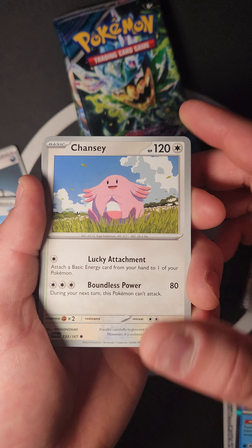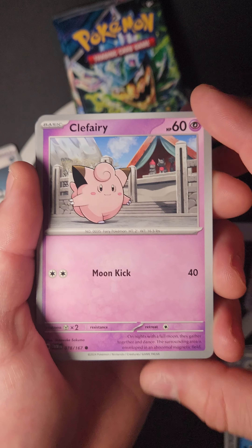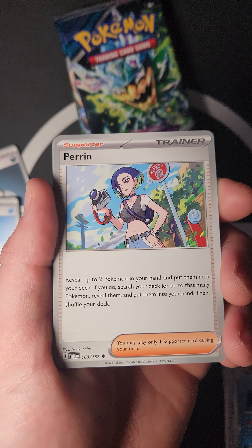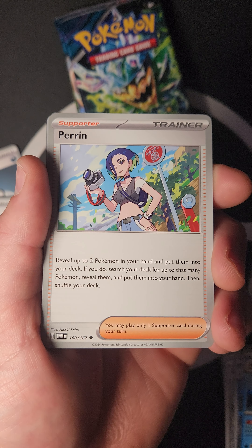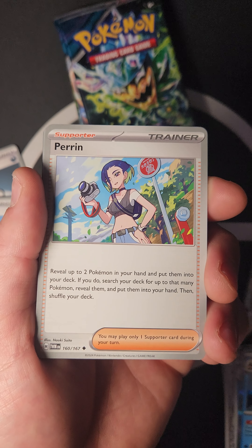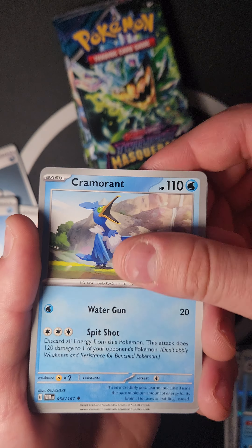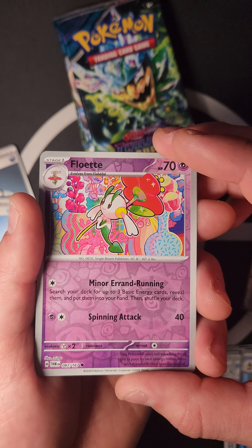We got Chansey — Blissey is going to be really good from this set! Spheal being cute. A new Supporter, Pairing: reveal up to two Pokémon in your hand and put them into your deck; if you do, search your deck for up to that many Pokémon, reveal them, and put them in your hand, then shuffle. Another Dipplin, Cramorant, Grookey, Floette, and Sinistea ex — wow, that's cool!